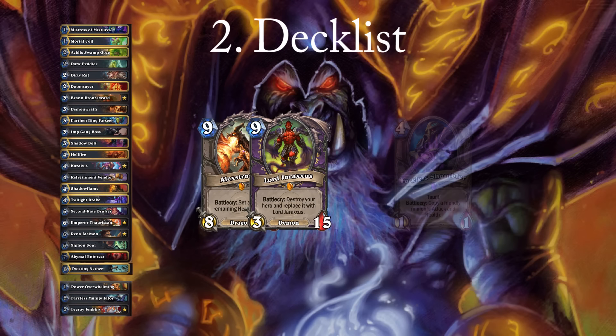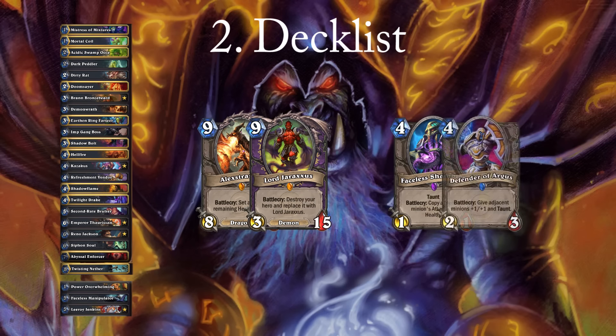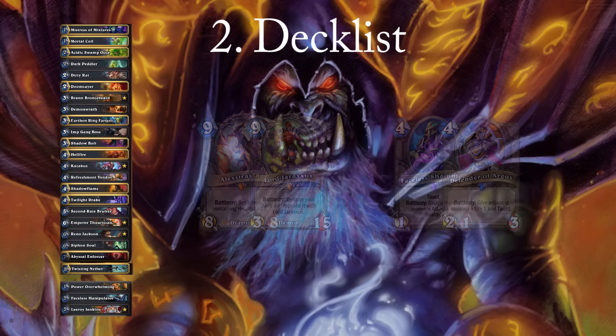The second pair of cards are Faceless Shambler and Defender of Argus, which I feel you only want to run one of in the combo list, since both of them have a very similar role. In my decklist I prefer Faceless Shambler, since this card synergizes better with big minions in the control matchups and also only requires one card on board to get full value.